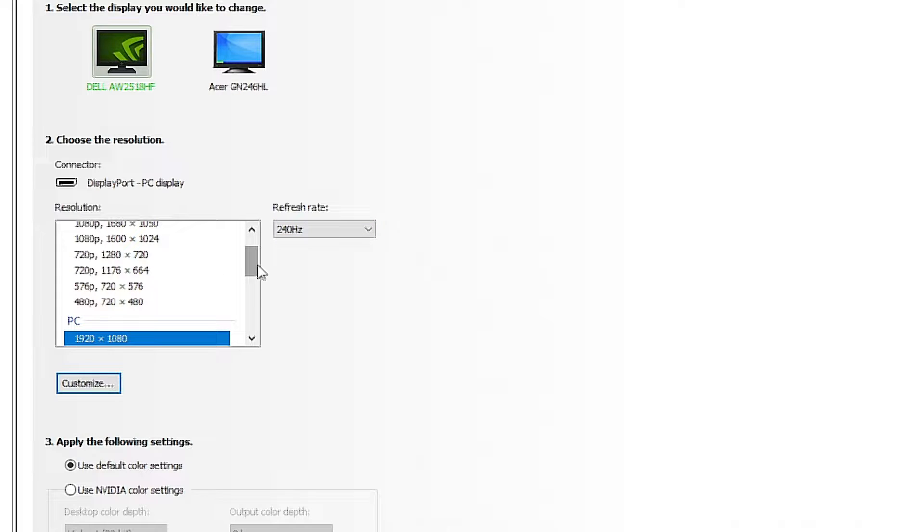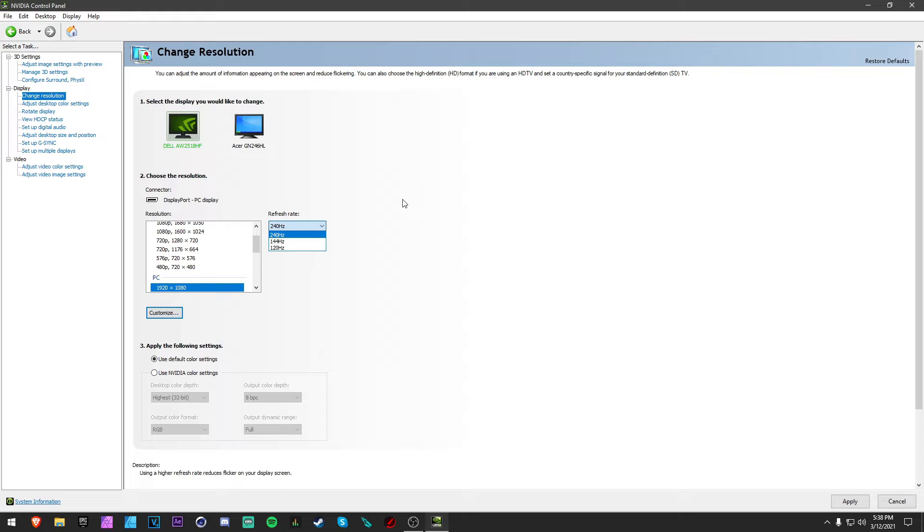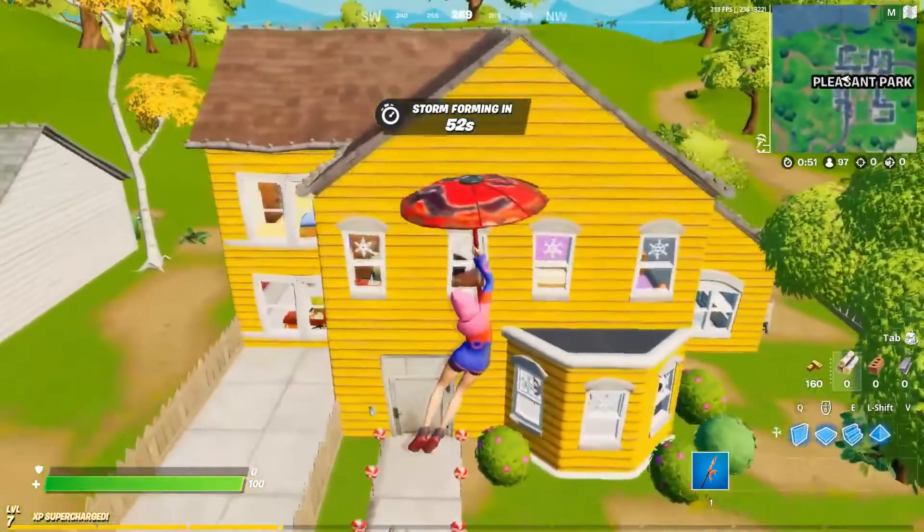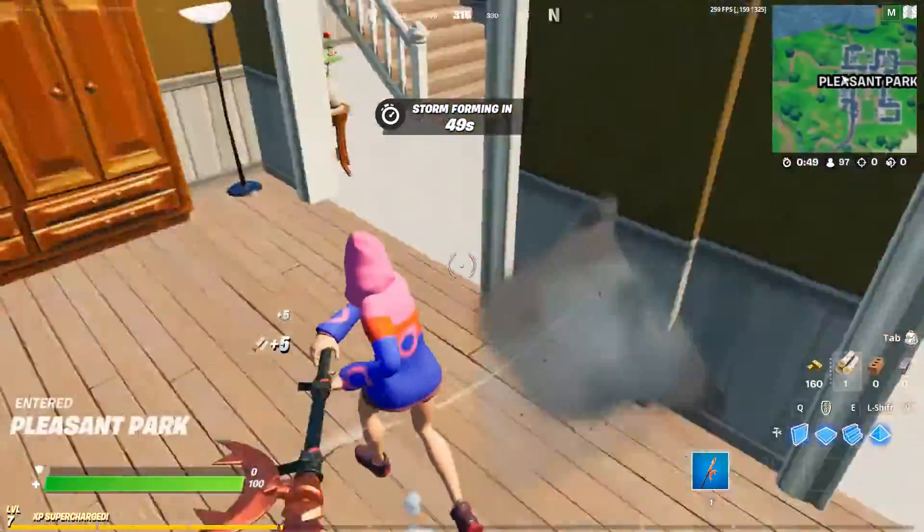Go to the 'Change Resolution' tab and for your main monitor, make sure your refresh rate is set to the highest available. A lot of times when you update your drivers it gets messed up, and you won't be getting the most out of your monitor. Also, if you're really struggling with FPS, I recommend changing your resolution to 1680 by 1050.